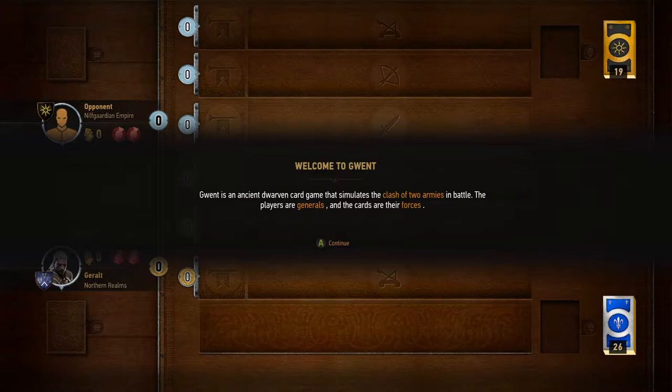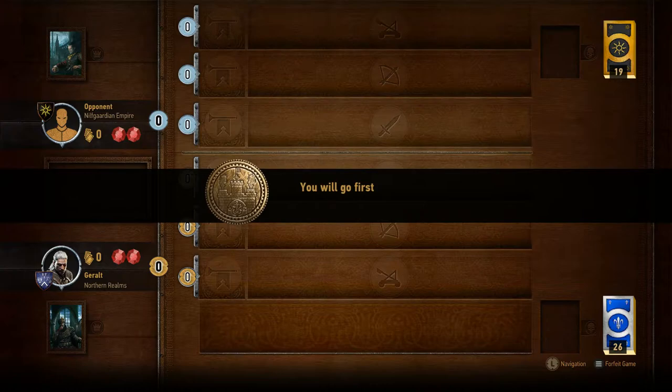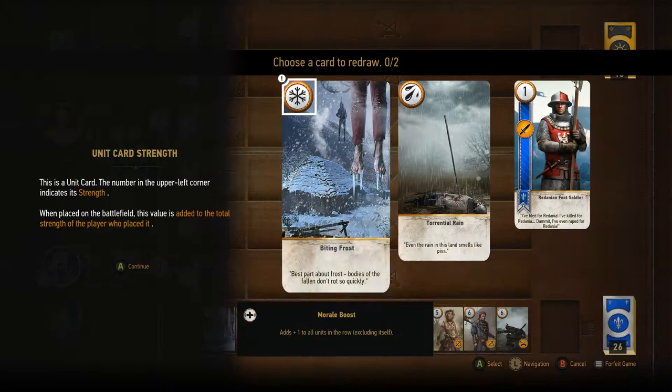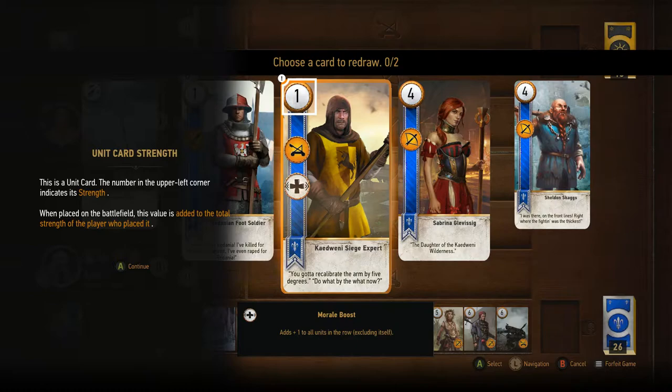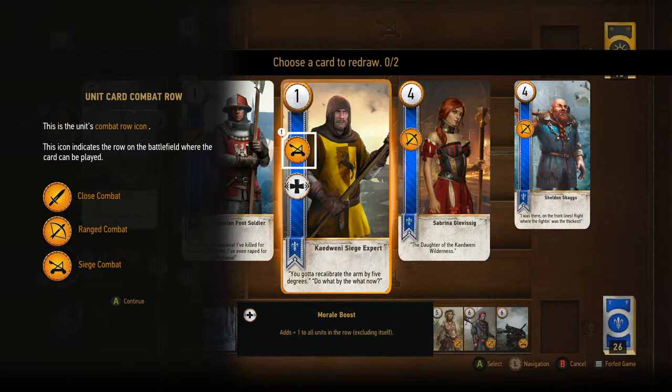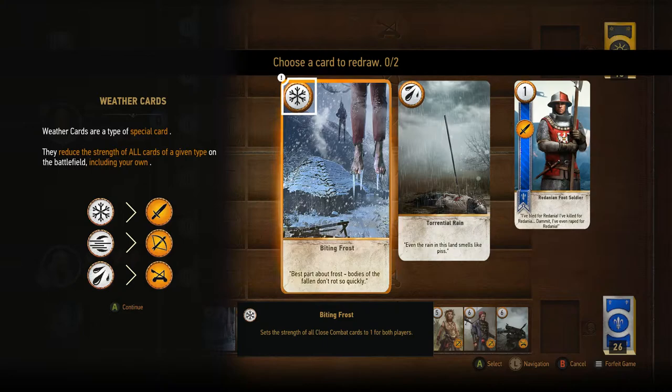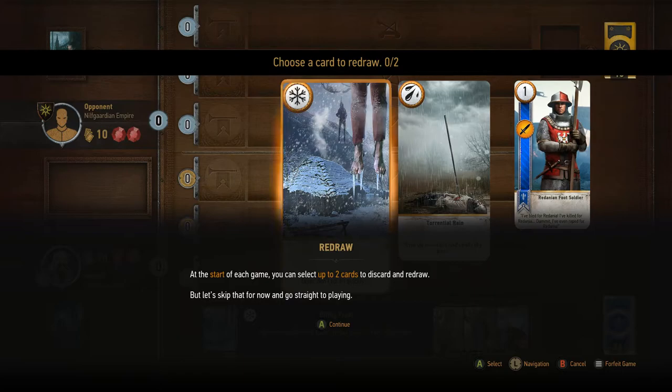So he doesn't really explain it — we have to read it here. They say it's an ancient dwarven game, similar to Clash of Two Armies. We get to go first, and there's always 10 cards that you draw from a deck of, I think it's 22 — it can be more. You get to size the deck the way you want, but if you start getting too many cards in it, you're not going to pick the 10 best. The very top left corner of a card is our unit strength, the second icon is the row it goes in, and any special abilities are shown there — in this case it's a morale boost. The weather cards affect a given row, and we'll see that as we go.